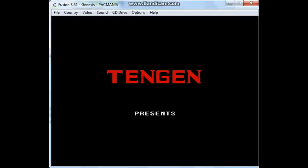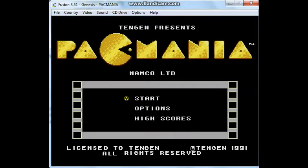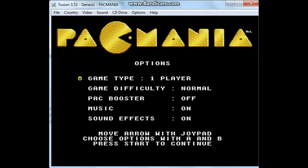As we last left off, we just looked at Pac-Mania for the NES. This is Pac-Mania for the Genesis, and it's made by Tengen again. Are you surprised? To be honest, I don't think there were any licensed ports of Pac-Mania at all — Tengen made them all. Here we have the options, which are basically the same, except there's a music and sound effects option. And there are no maze selections.